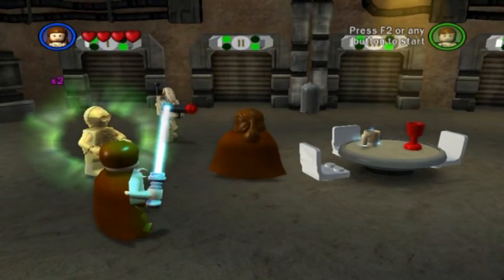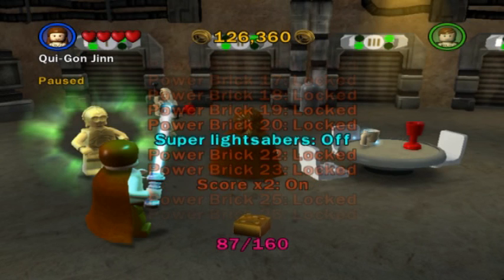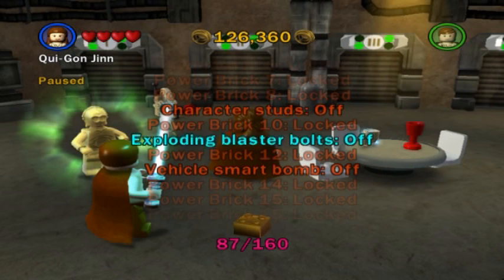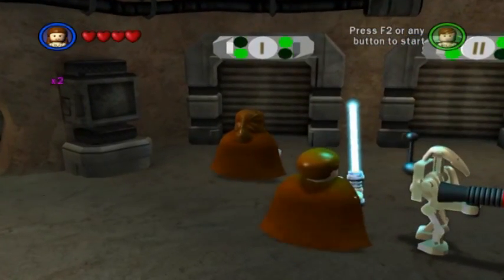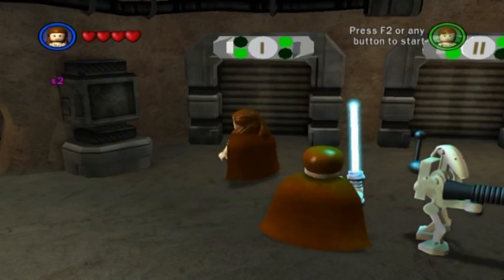I'm going to actually turn on one of those extras. In order to turn on an extra, you have to first purchase it. Go to extras and go through this menu. I'm actually going to turn on the exploding blaster bolts. This will give blaster bolts the power to explode. Thus, they will have the ability to destroy shiny objects.